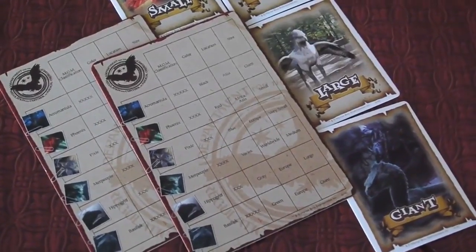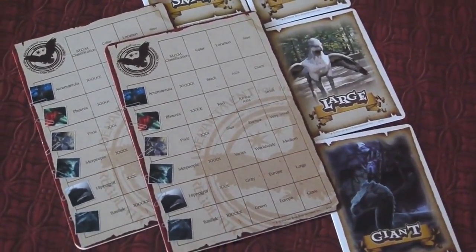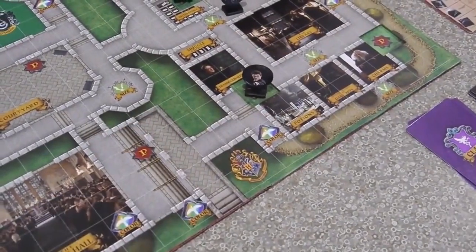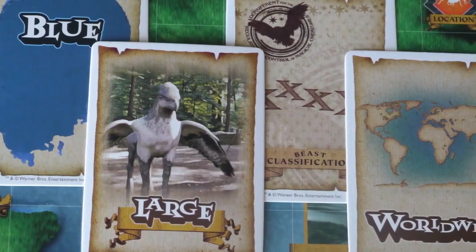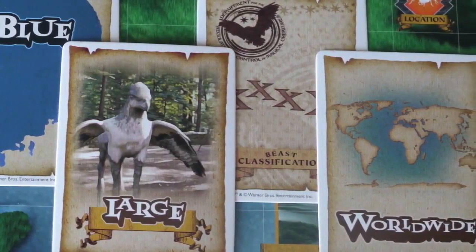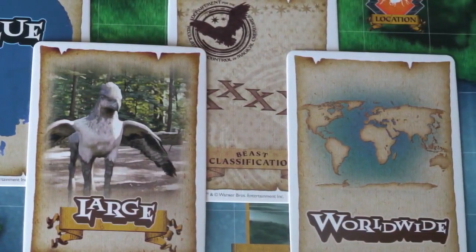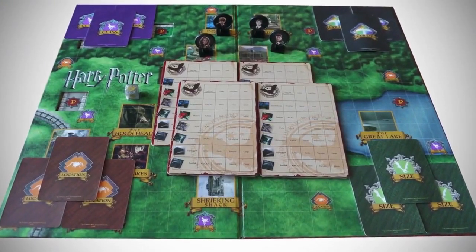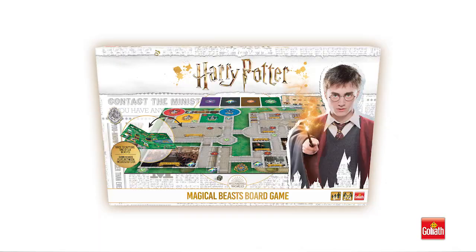After moving your character piece or flipping the game board, your turn is over. Play then passes to the next player on the left. The first player to collect all four clue cards that specify a magical beast wins the game. For more information, refer to the complete instructions that came with your game.